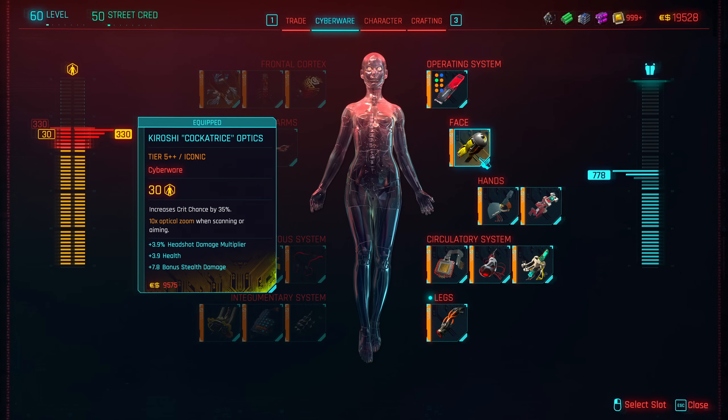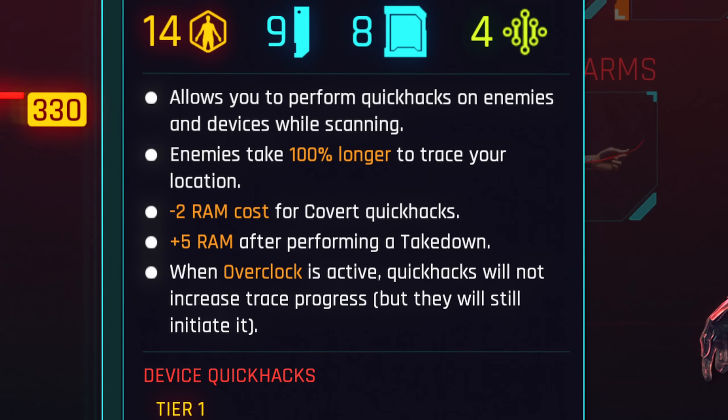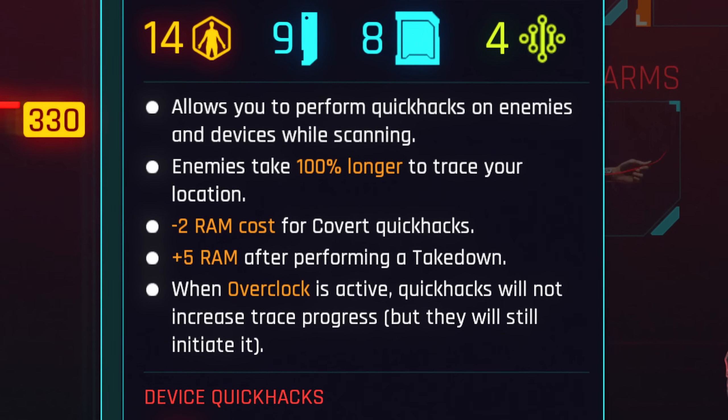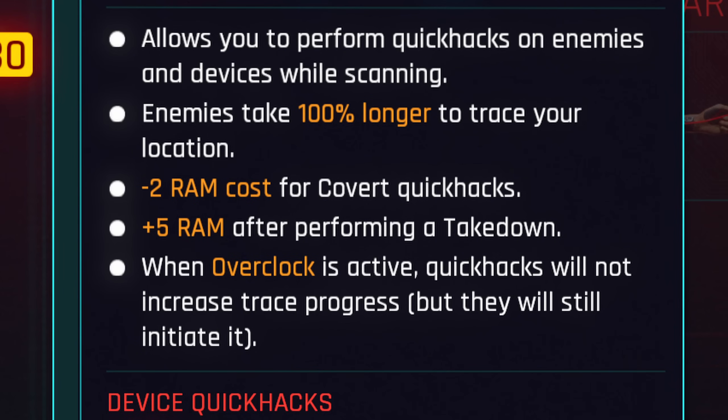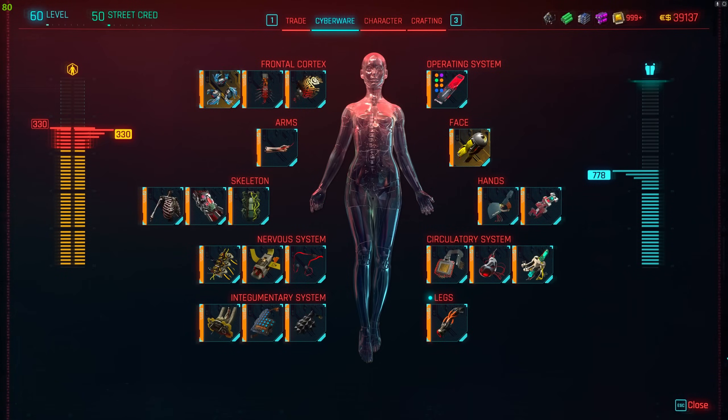The Cocoa Trees Kiroshis give you much more crit chance, so they just increase your damage — really, really good. And the last and biggest essential is the big boy cyber deck: the Arasaka MK5. Every bonus effect of this deck basically screams stealth build. With this deck, enemies take 100% longer to trace your location after quick hacking, it makes covered quick hacks cheaper, it gives plus 5 RAM for a takedown. But the best thing is that if you pop Overclock, your quick hacks do not add to the traceability. It is massive — it just fits this build like nothing else.